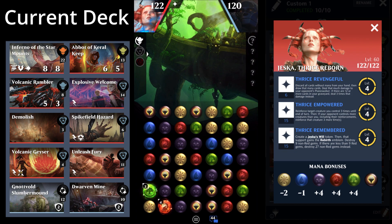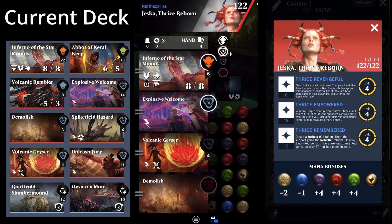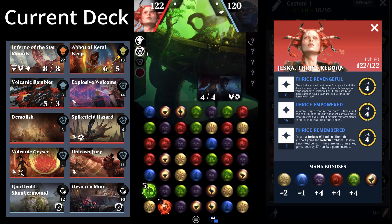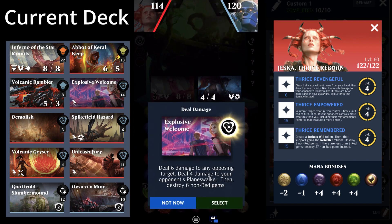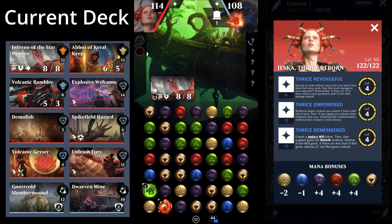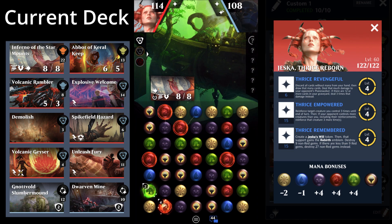If you want to see a video on Jessica, let me know in the comments. The goal with Jessica and the Inferno is to spam Jessica's second ability with the Inferno. I'm absolutely going to pay the eight life here because Westgate Regent is one of the scariest cards to go up against in Standard — it just snowballs so fast. I'm trying to get some gem conversion down.